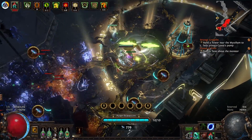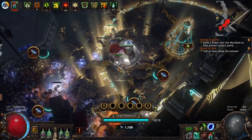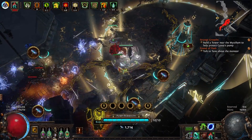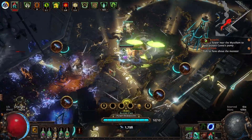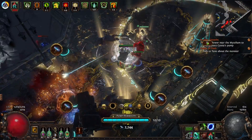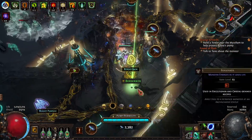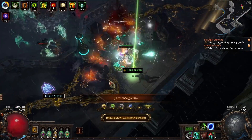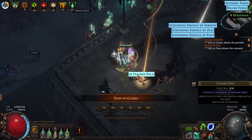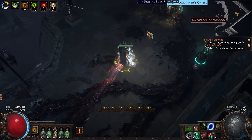You might be able to sell an essence for 9 chaos each, and right now exalts are 175 chaos each. But you could also sell that essence at 10 to an exalt — you're effectively getting 17 chaos for a 9 chaos essence, just because you are a little patient and you let a bunch of them pile up. There's obviously a middle ground: you shouldn't go the entire league without selling things. If you need the money, obviously sell things when you have to. But if you don't need the money immediately, keep in mind that there's going to be a store of wealth in these tabs that you can allow to passively accumulate.